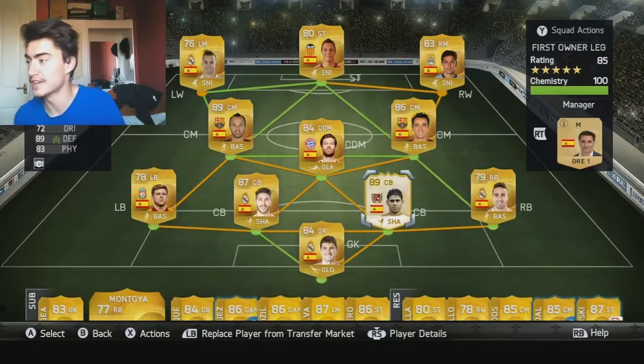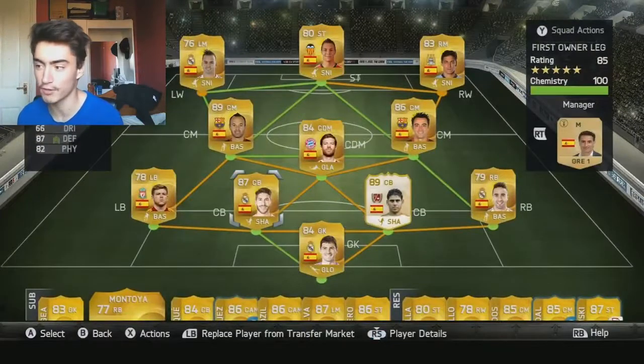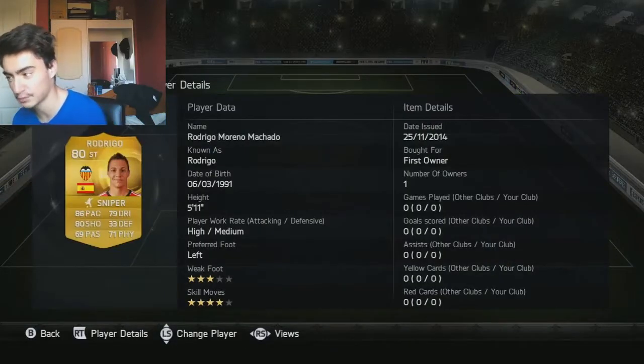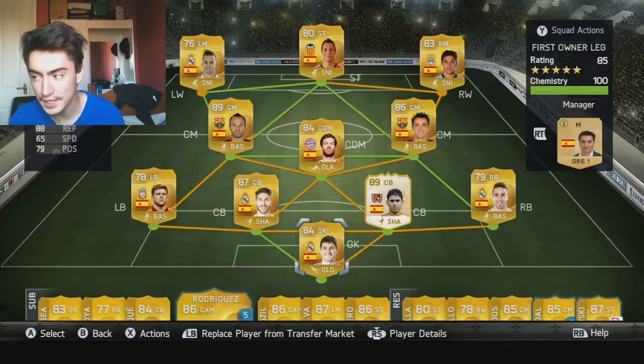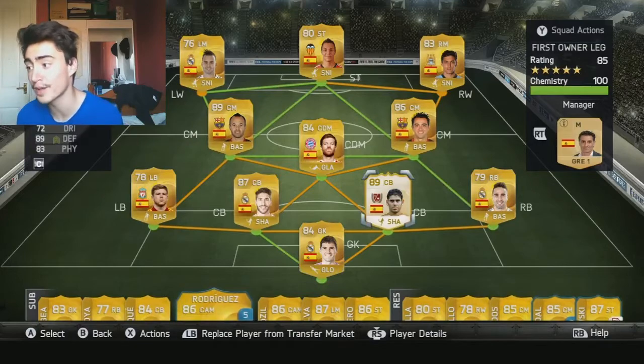And here is the team. It is looking pretty decent. I got Iker Casillas, I got the legend, I got Sergio Ramos, Iniesta, Xavi, Navas, Rodriguez, and Rodrigo as the main striker. This team costs around 150k, but obviously the legend would have made it cost about 700k more, because that's how much he sells for.